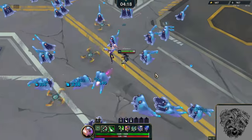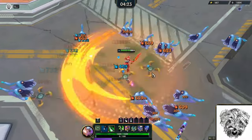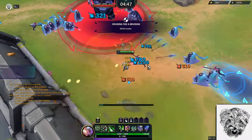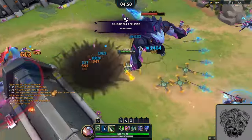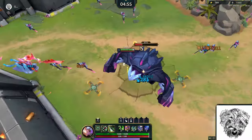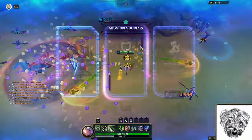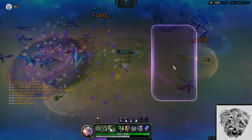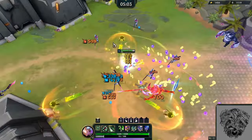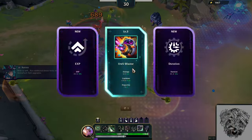I'd rather overstack ability haste than damage, since I'm going to get a lot of damage from other sources anyway. I just prioritize the one I think I can evolve the fastest — meaning the highest level — because once I get one it becomes easier to get the others. I want to evolve the fastest one. Once I get a card, evolve it and that'll keep me pretty healthy.